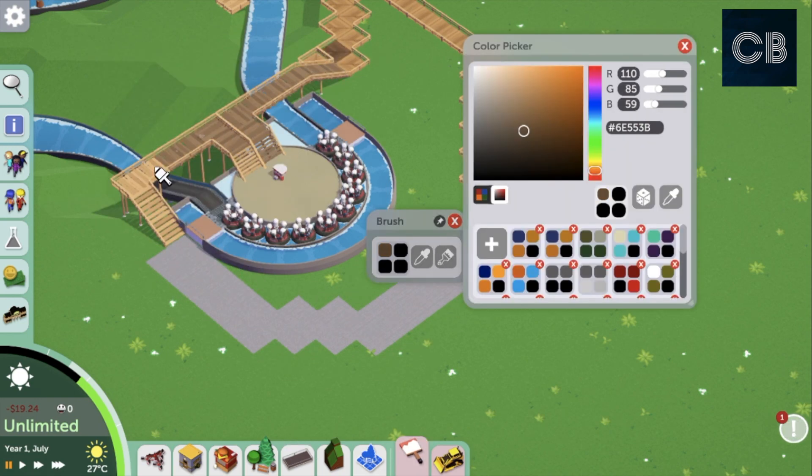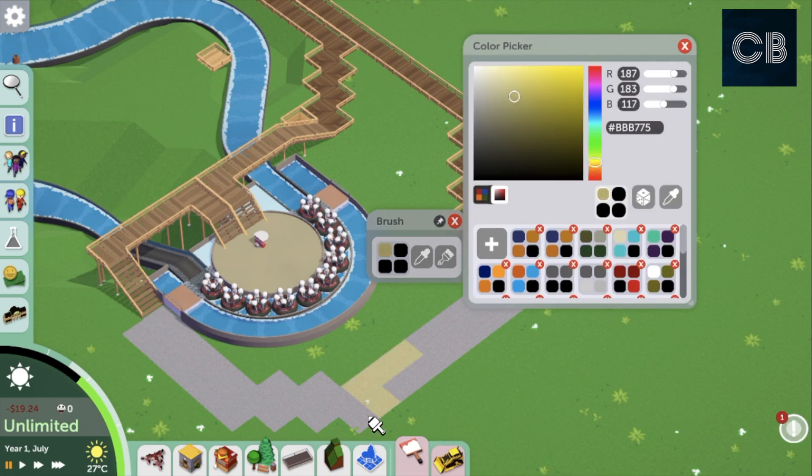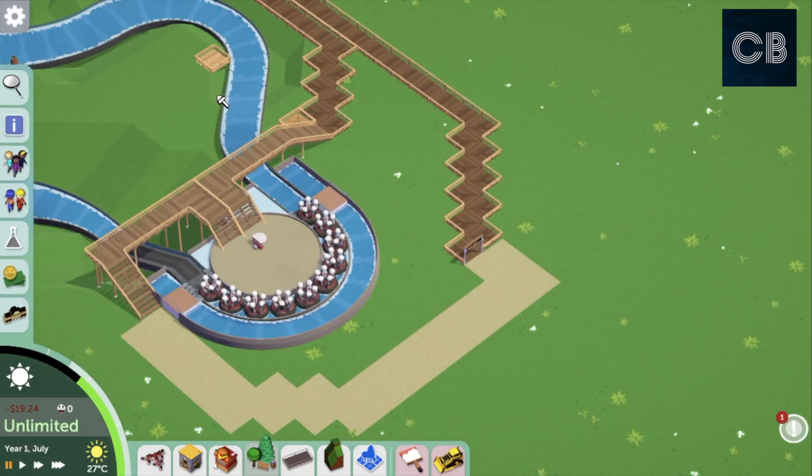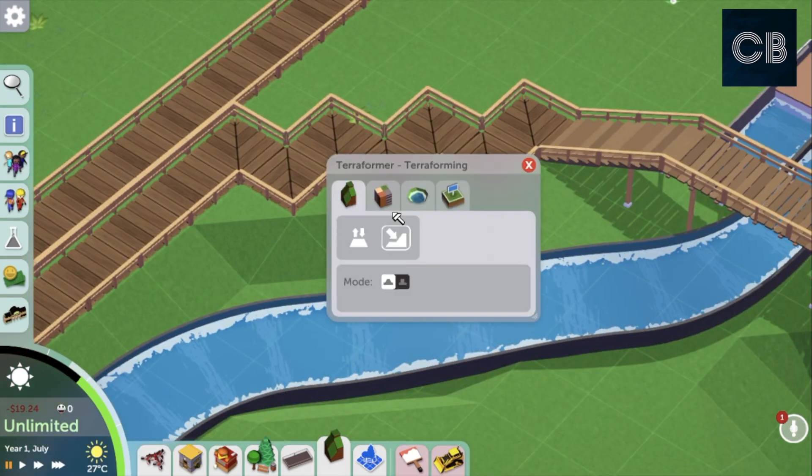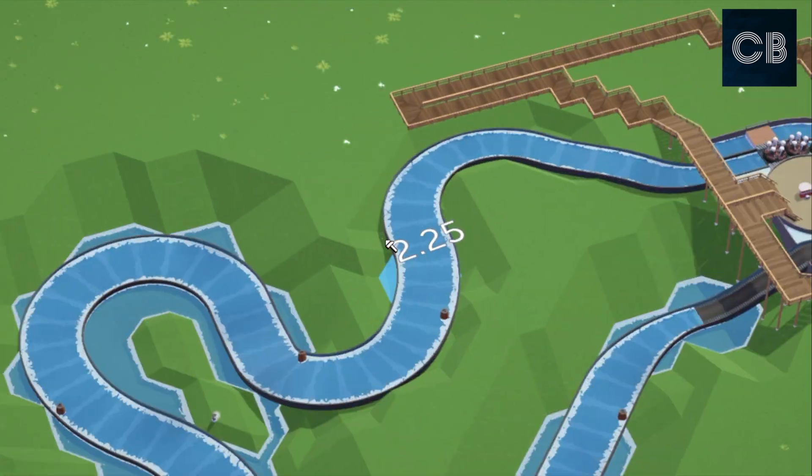Then I'm going to do some pathways, queue lines, and exit paths going out from the middle and over the river rapids actual track. That looks really cool - I'm really impressed with it so far and really loving this addition.